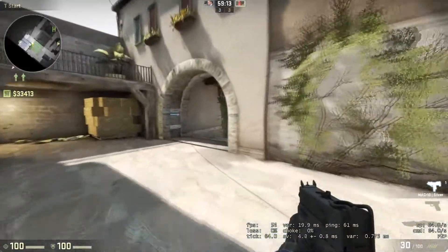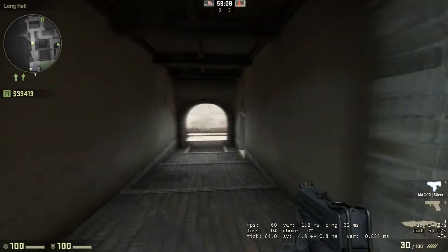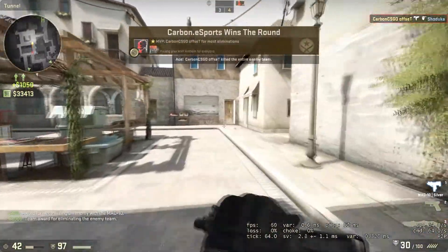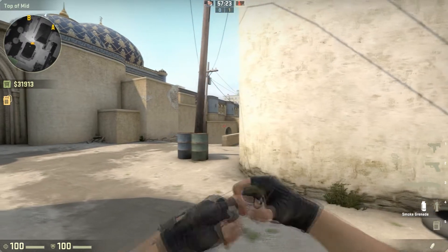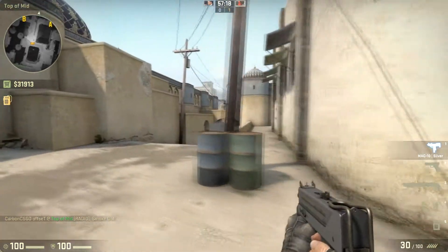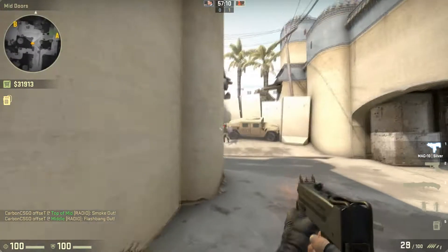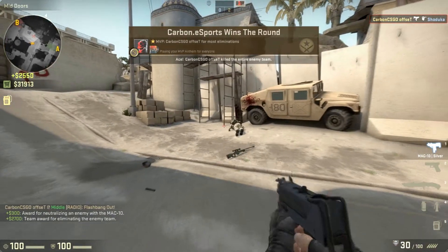So where is the MAC-10 actually used? One of the best ways is in an anti-eco situation, where you know the enemy team is only going to be on pistols without any armor — as you can see, it shreds through enemies and gives you a load of money in return. Another situation is force buy scenarios, where you bought armor and are spending most of your money to try and kill a full buying team. What's really important is to rush your enemies and take them by surprise — here I'm smoking off mid and trying to get an AWPer watching the area.